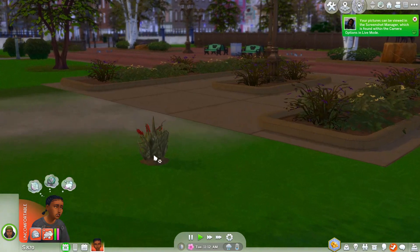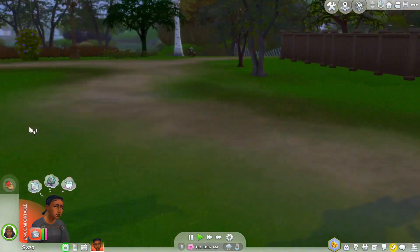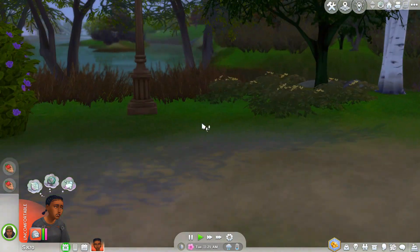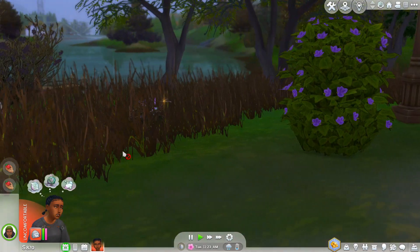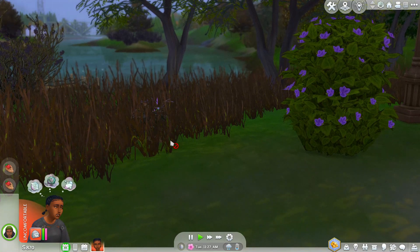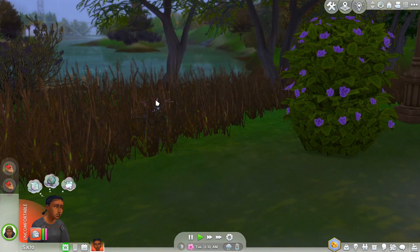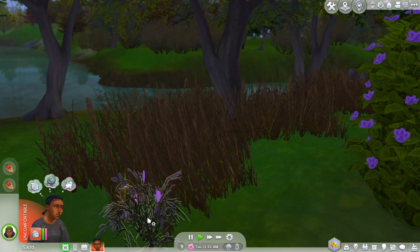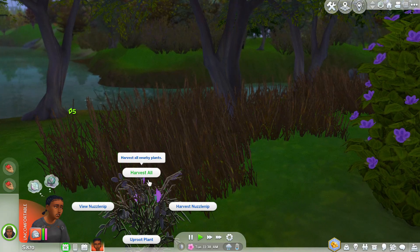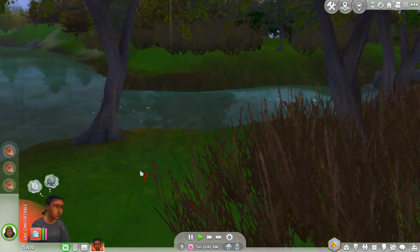I'm seeing there are some flowers over here so we'll just harvest some of those and put them in our garden. There are some flowers over here as well — we're gonna harvest those. And this thing — Nuzzle Nip — is that like catnip? We're gonna harvest that too and see what happens.